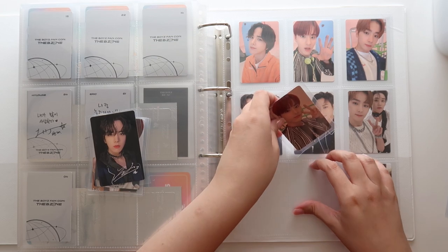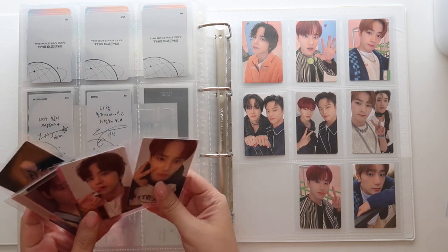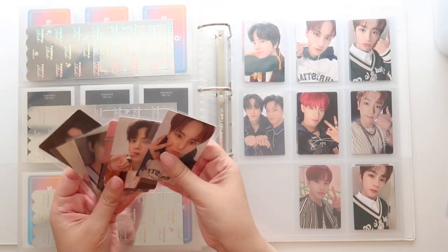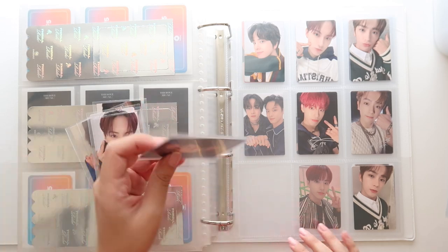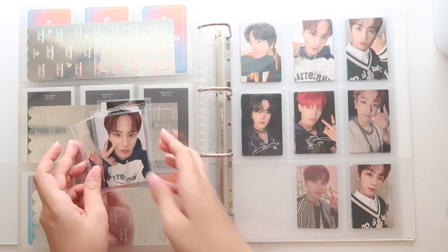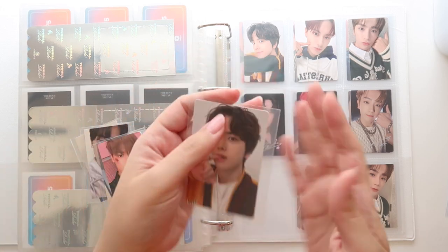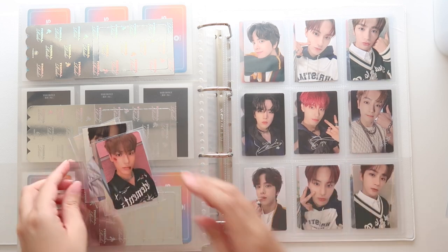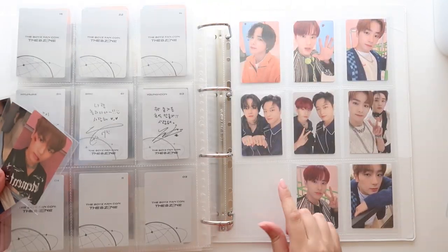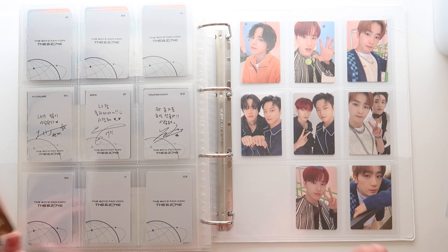I have this Eric one, so I'll put him down there. And then — Youngoon, Youngoon, Youngoon's special card, and then this one of Eric in the hoodie. How cute is this? I think that is it. I'm only missing one, but I have a trade coming and it's international, so it'll probably take a while. But once I get that Youngoon, it'll be completed.